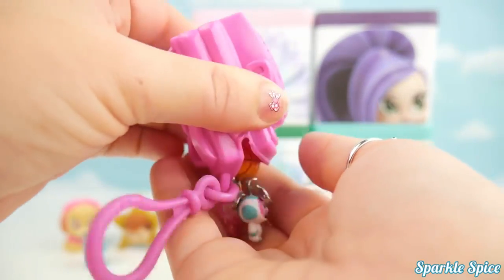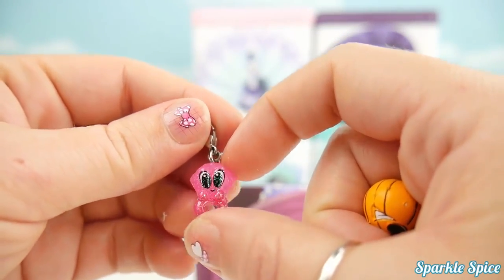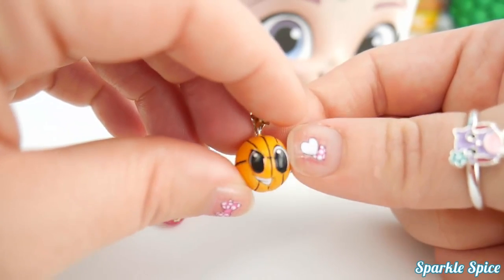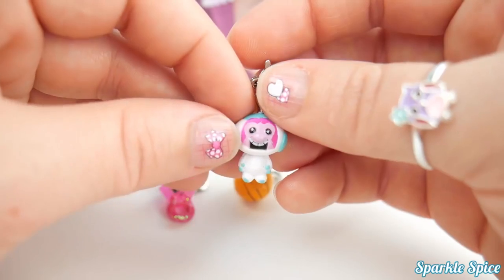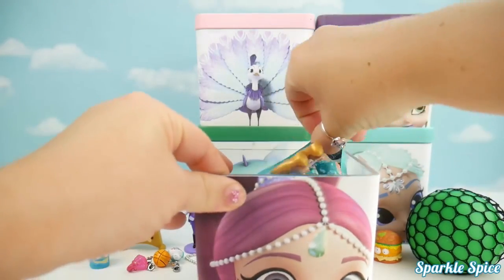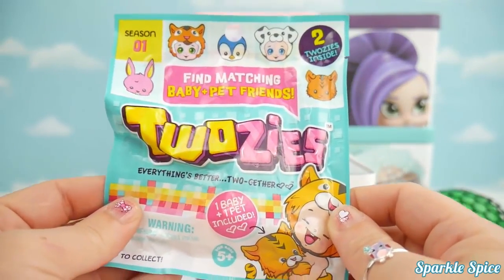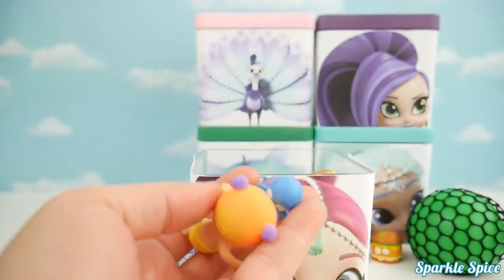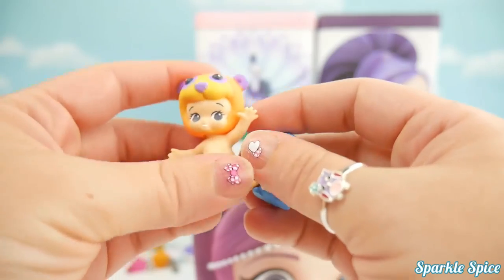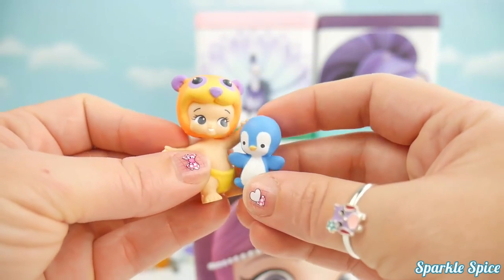We'll just squeeze it open and our charms will come right out. Look at these cute guys! This is a really pretty glittery ring - so beautiful. We've also got this kind of angry-looking basketball - maybe he just really wants to compete. And finally we've got a space monkey - he looks kind of funny and he's a pink monkey. What cute little charms! I see another surprise in this box - it's a Twosies bag! Let's take a look - it's a cute little blue penguin, how adorable. And what's our baby? It's a really colorful bear - it's orange and yellow and purple, what a cute little combination.